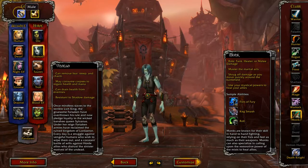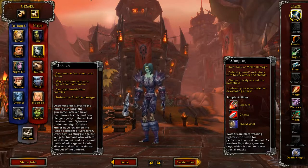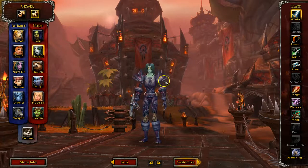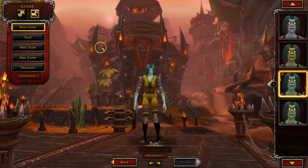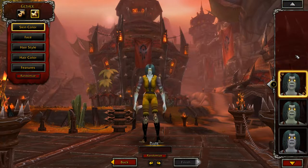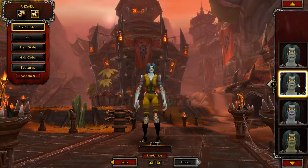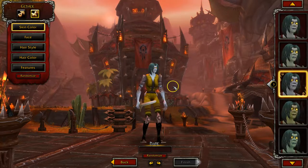I have an undead warrior. I'm going to do a female undead warrior because I did pretty well with that. So I'm going to click on Customize. This is where I can change the appearance of my undead warrior. You can go up here and select the skin color of your character — it's kind of fun to customize.